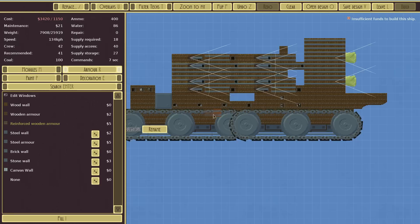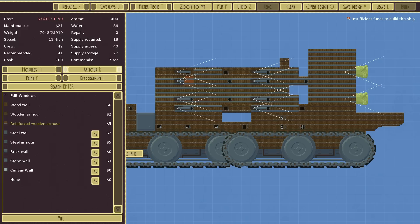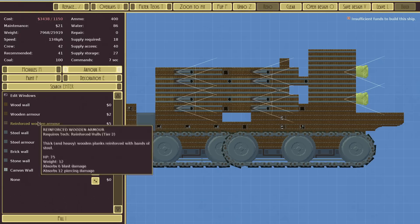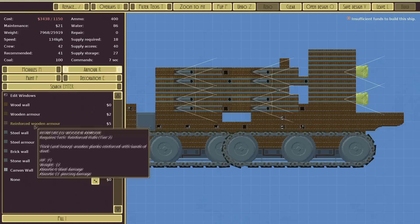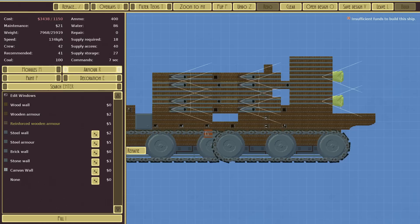Reinforced armour on the more vulnerable sections — the coal is going to be pretty much vulnerable but I'll leave that. The ammo should be better protected now. This is reinforced wooden armour: HP is up from 50 to 75, weight is massively increased, absorbs 6 blast and 12 piercing.